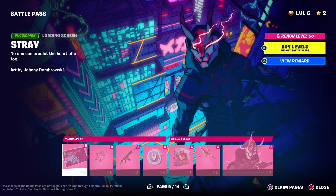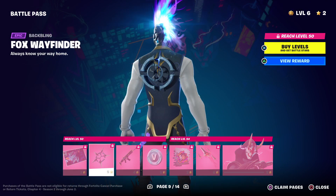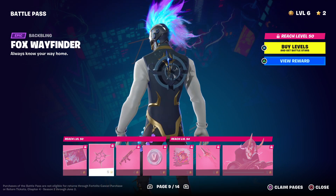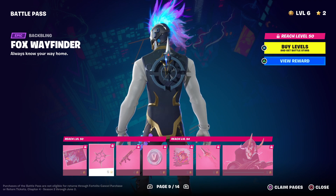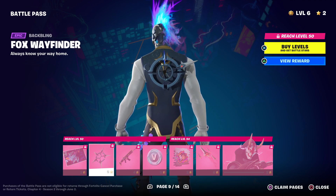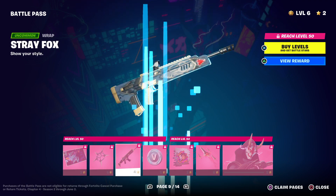And then here's my favorite skin of the season. His name's Stray. Here's his loading screen. His back bling comes out, and every time you get a kill, another blade comes out — it's like a ninja star.